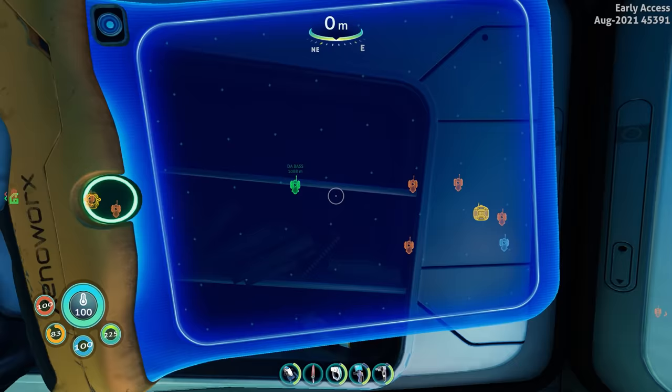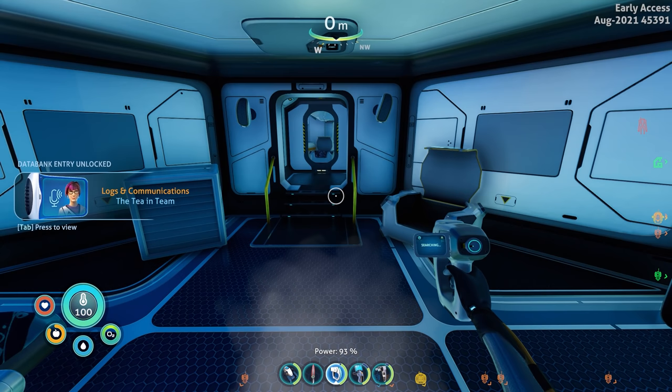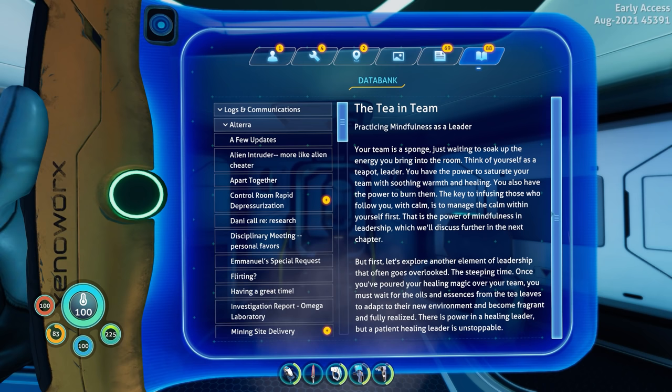There's large filtered water — I'll grab that just in case. An Altera PDA — 'The T in Team.' Let me read this quickly. It sounds like the motivational stuff we found at Omega Base, about mono-tasking being more efficient. This one's called 'Practicing Mindfulness as a Leader' — makes sense since Zeta is the manager. She looks like a Karen and Karen wants to talk to the manager — such a meme.